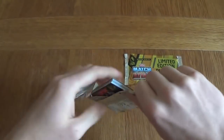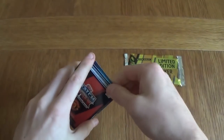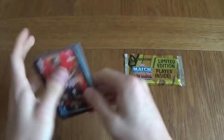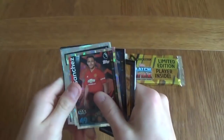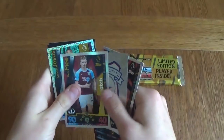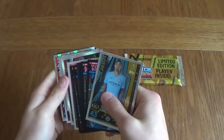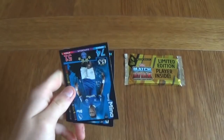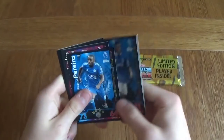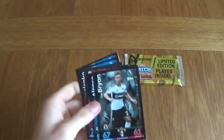This is a big video guys — pure limited editions every single pack, hopefully you have enjoyed this. We've got Ings, Robertson, Firmino, Chilwell, Sanchez, Cardiff badge, Benmi and Gabriel Jesus 100 Club — so another 100 Club in the big packets. We didn't get a 100 Club in a normal pack for some reason. Bronze Pogba — take that.